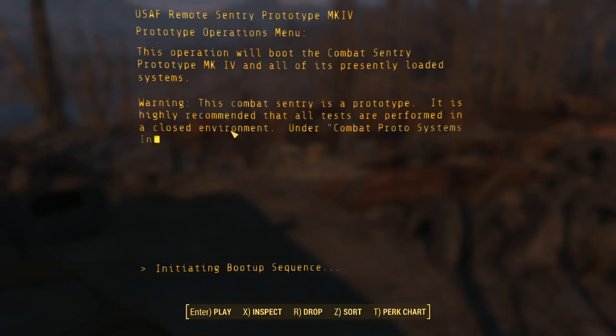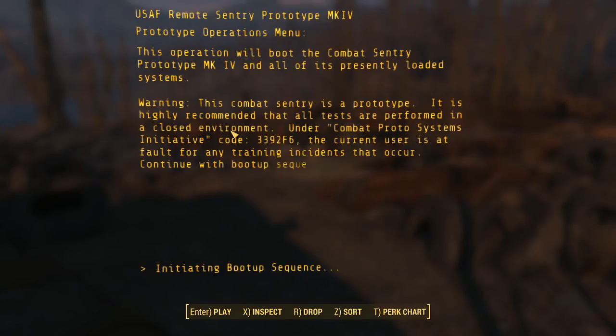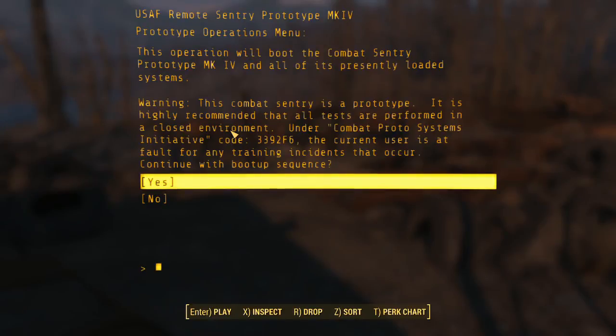Warning: this combat century is a prototype. It is highly recommended that all tests are performed in a closed environment under combat proto system initiative code 3392 Foxtrot 6. The current user is at fault for any training incidents that occur. Continue with boot-up sequence - yes.